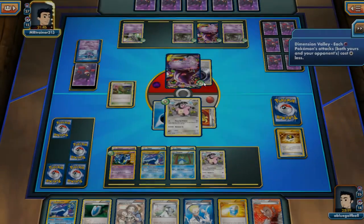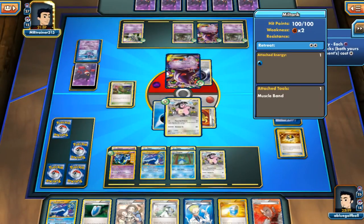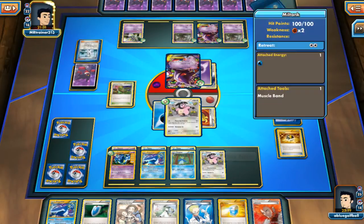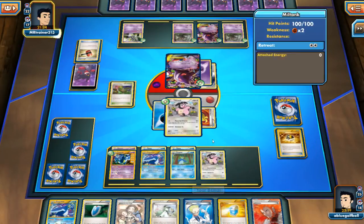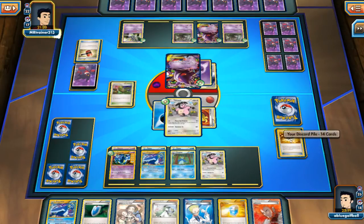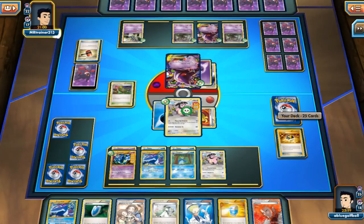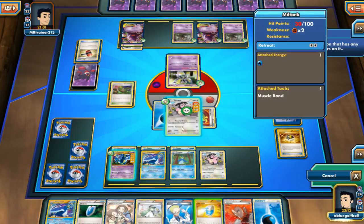My opponent still has the Dimension Valley out. We can likely get hit by Dark Corridor this turn. If we do get hit by Dark Corridor we do have this Max Potion here. That's the last Crushing Hammer — we don't have to worry about those anymore, all four are in the discard now, unless my opponent plays a Lysandre's Trump Card. He's down to 22 cards, we're down to 25, so we're on pace to deck out before him if we keep the Dive and Draws going. We see the Poison damage and the Dark Corridor. We have the Lysandre and the Max Potion. We need to top-deck an Energy card — and we do!